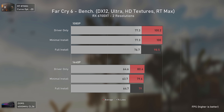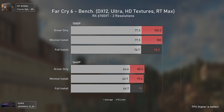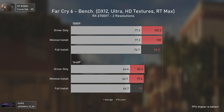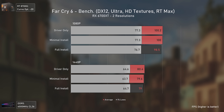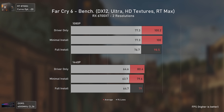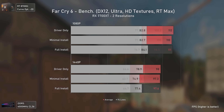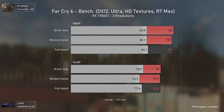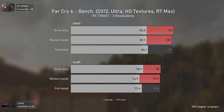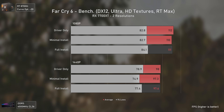Far Cry 6 is a very CPU-dependent game, especially for high FPS numbers. We can see a really small but consistent difference where the full installation had slightly lower averages, but nothing anyone would notice in real world. With the RX 7700 XT, FPS bounces a bit more, but apart from the 1% lows at 1440p, everything is inside the margin of error.